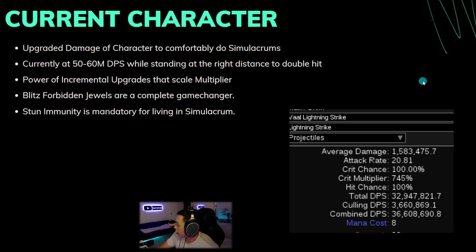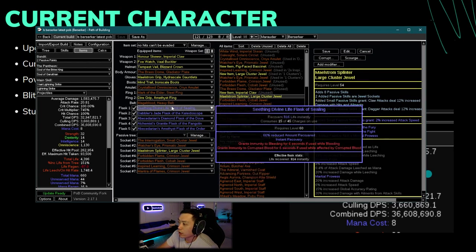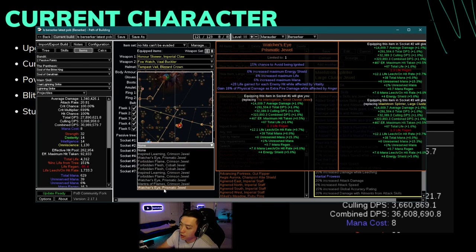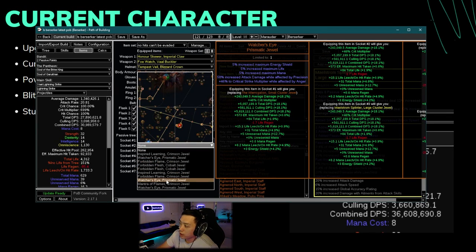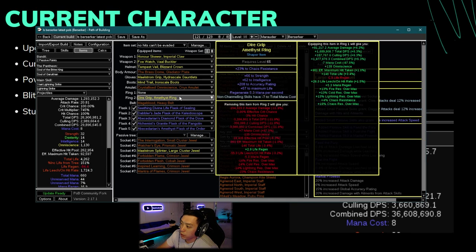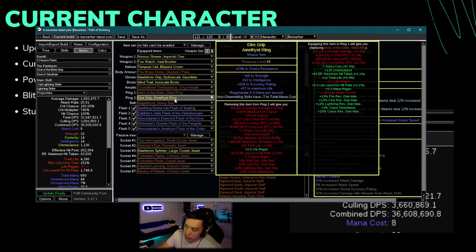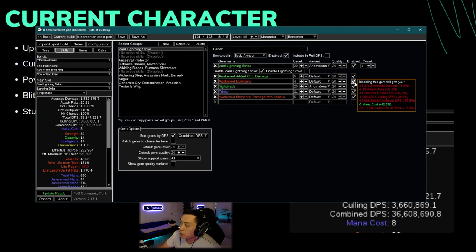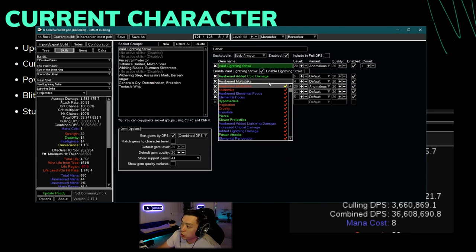Every single time you get an upgrade you're able to slowly get more and more damage, and it really adds up. For instance, this Watcher's Eye with Precision, Anger, and multi — this Watcher's Eye alone is a 20% damage increase. And then getting a Mark of the Elder ring is a 22% damage upgrade compared to an empty slot, so just getting all these upgrades is a huge, huge change.